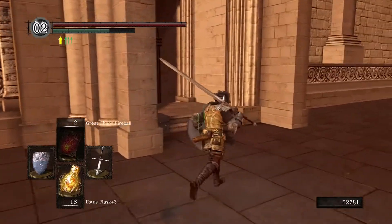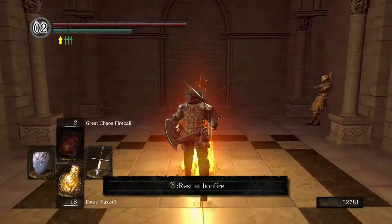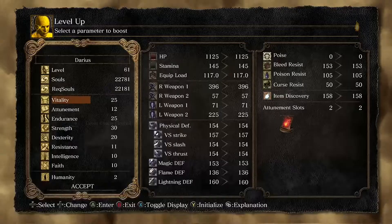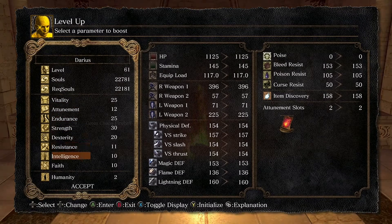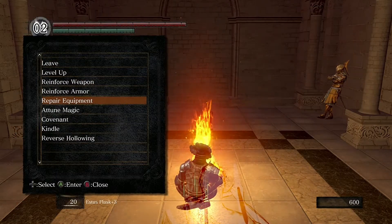Once you get here you probably only need about nine to eleven thousand for a level up. I'm going to do one more — vitality gives a 39 HP increase and I haven't hit the soft cap yet. Actually let's focus on upping strength instead and get it up to 35. Go ahead and repair everything.